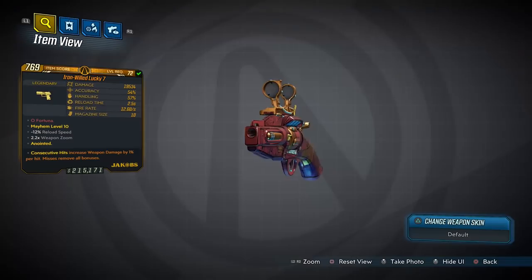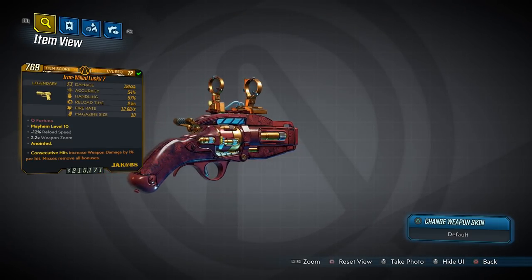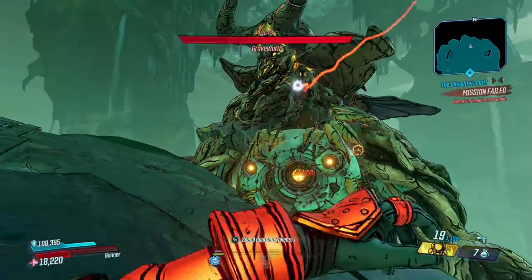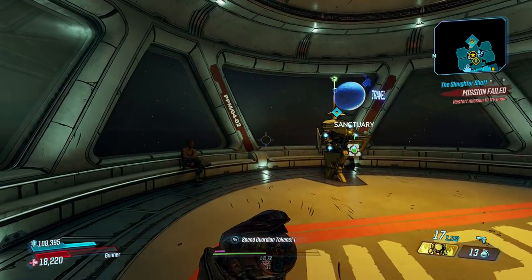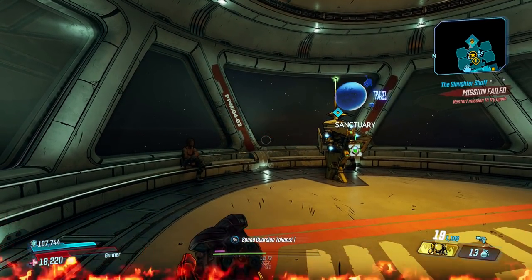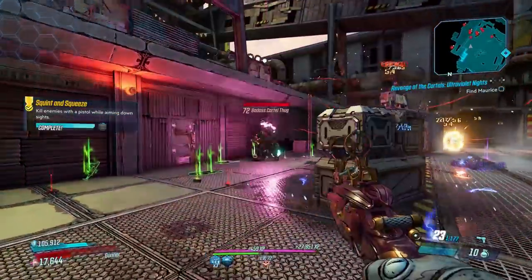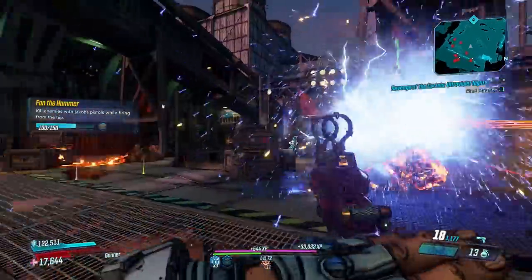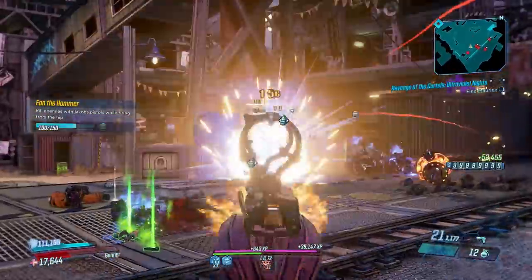The next honourable mention is the Lucky 7, a special Jakobs pistol that drops the quickest from Scraptrap Nest, found in the Compactor as part of the Handsome Jackpot DLC. The Lucky 7 is one of the most damaging weapons in the game when fully stacked up. Each time you reload you'll be granted up to 5 bonuses, one being explosive rounds and another raising its pellet count from 1 to 7. Those two combined create a formidable weapon in Moze's hands, and other Vault Hunters can do it too through Terror Anoints.